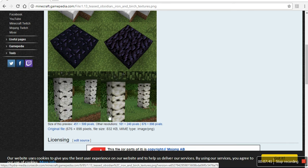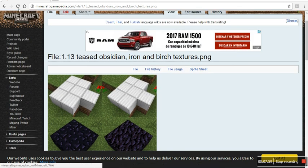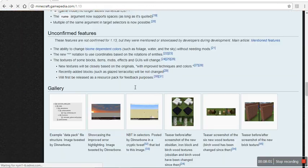This is their new birch texture. Birch has been re-textured a few times I think, but they're going to change it to look like that. And it looks like something out of a texture pack or a shader or a mod or something. Vanilla Minecraft? I'm not so sure.